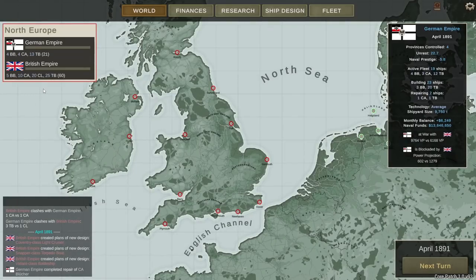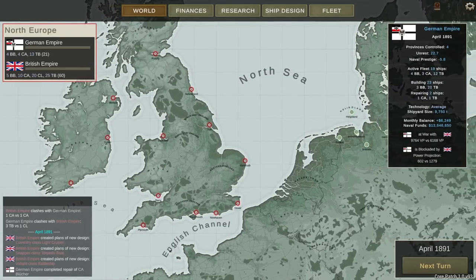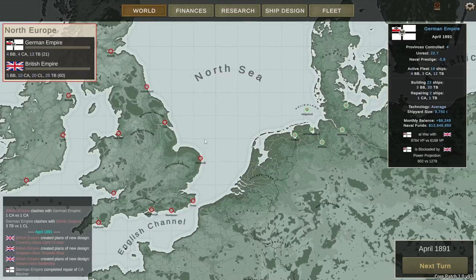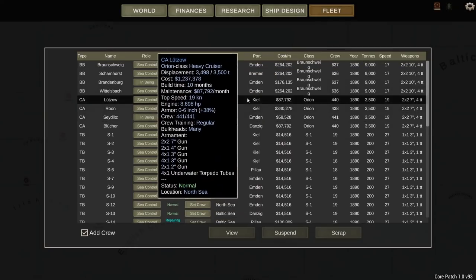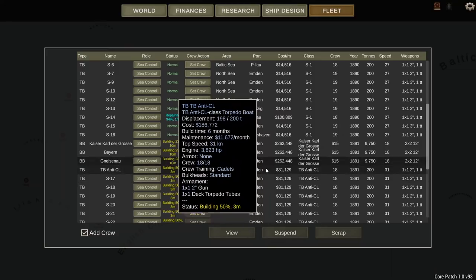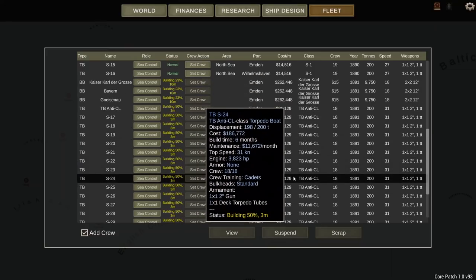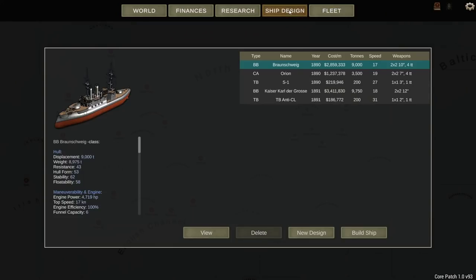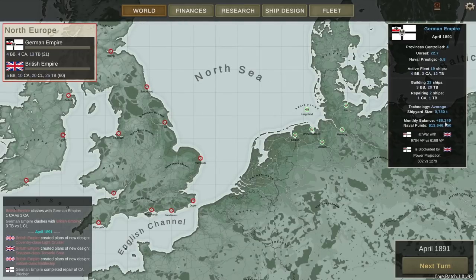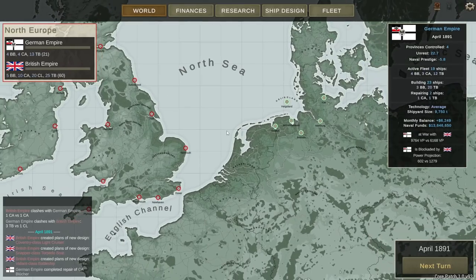We've been able to cripple the British fleet quite a bit — they're down to 60 ships. My ships are coming up nicely, and slowly but steadily I am getting a bit more sea control. But the enemy still has a lot more power projection, and my new battleships won't arrive for another 10 months. My monthly income is 6,000. Anyway, that'll be it for today. Thank you for watching, I hope you've enjoyed it, and soon there will be another episode with more of the campaign. I'll see you then.